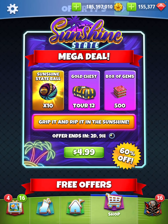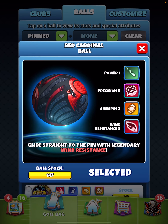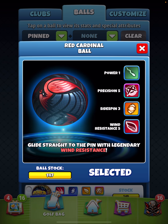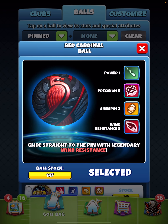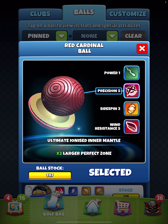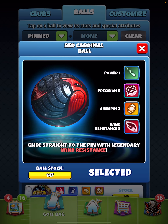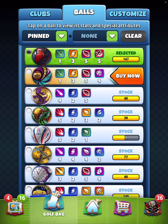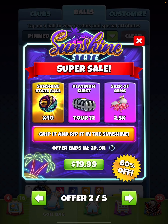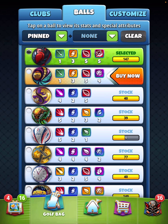The only reason I would not consider buying this ball is if you have hordes and hordes of red Cardinal balls, because this ball here is superior to the Sunshine State. The red Cardinal ball is superior because it does have a Precision 5 as opposed to a Precision 4. Precision 5 is better than Precision 4. Same Side Spin, same overpower needle stability of plus 1, but just comparing the two balls, the red Cardinal is superior to the Sunshine State. So if you have a multitude of red Cardinal balls, I can see why you would pass up on the Sunshine State ball.